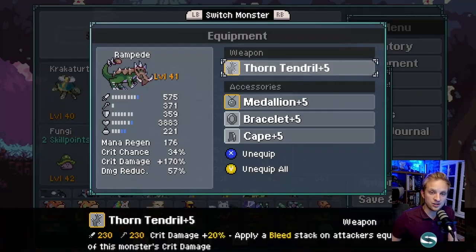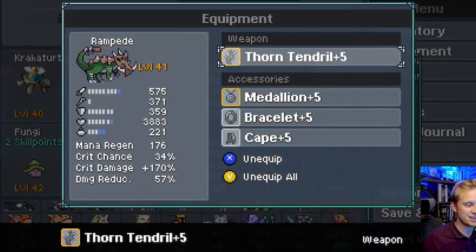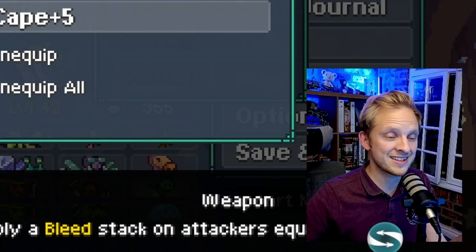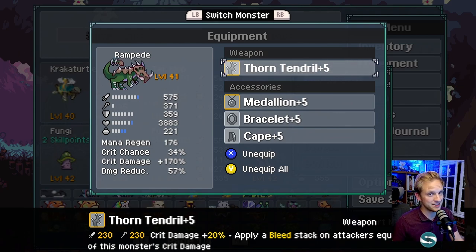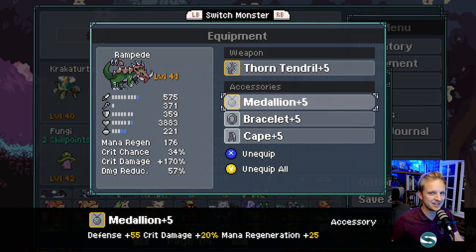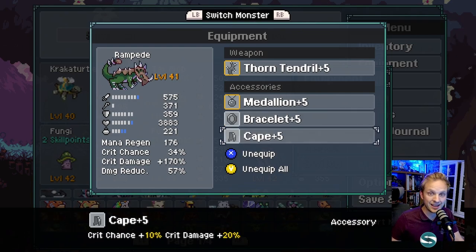This is brilliant for taking out monsters, especially bosses with high health. For Rampade's equipment, we really want crit damage and crit chance. I highly recommend the Thorn Tendril if you have it, which applies bleed stacks on attackers at 500% of the monster's crit damage - so the more crit damage we have, the more damage we do, and these bleed stacks aren't going anywhere. Medallion gives extra crit chance, a bit of defense, and mana regen. Bracelet provides mana regen to use all the skills we need. Cape gives extra crit chance and crit damage.